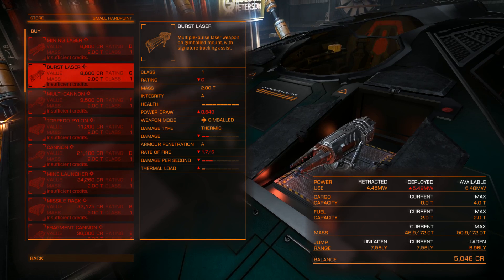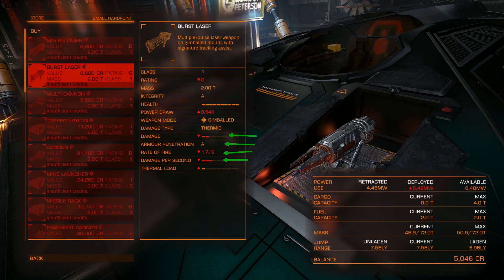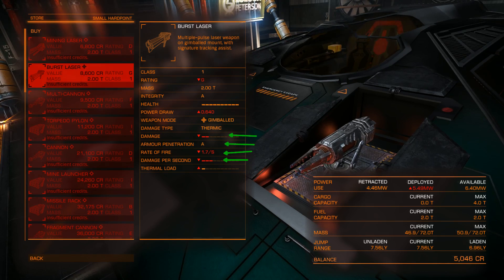Integrity and health — it's not damaged because it's brand new. Gimballed, turreted, or fixed — we went over that. The type of damage: this is a laser so it does thermal damage, which is excellent against shields and less effective against hull. Kinetic weapons like cannons are excellent against hull and less effective against shields, so a combination of both would be preferred. The damage, penetration, rate of fire, and damage per second are linked together. I always check the damage per second as one of the most important things when buying a weapon, along with the power draw.